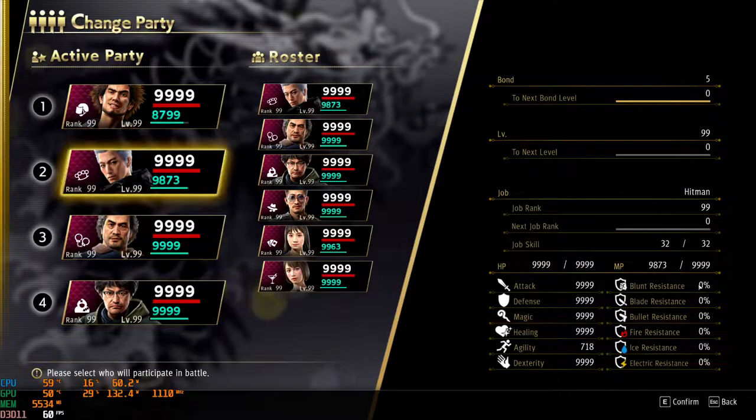I wanted to make a quick video on how agility doesn't really work in Yakuza: Like a Dragon. Here I've got Joongihan with regular agility — this is what his agility would be at level 99 with his strongest hitman weapon equipped, which has an additional 30 agility. I don't think I put anything else on him.